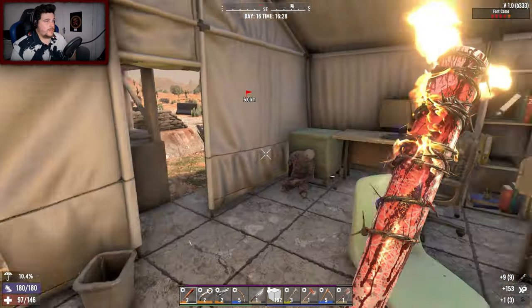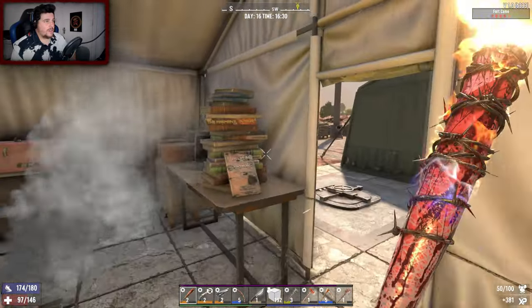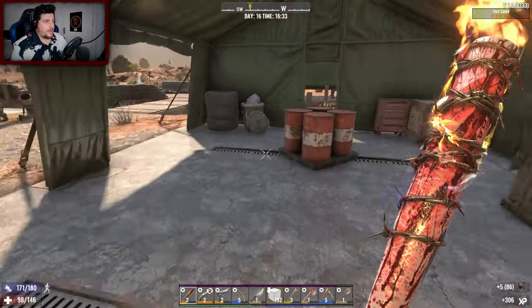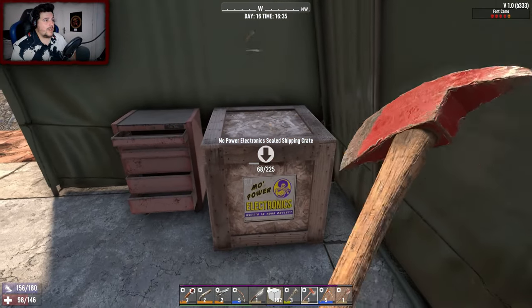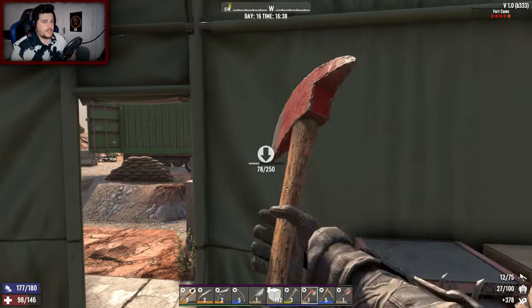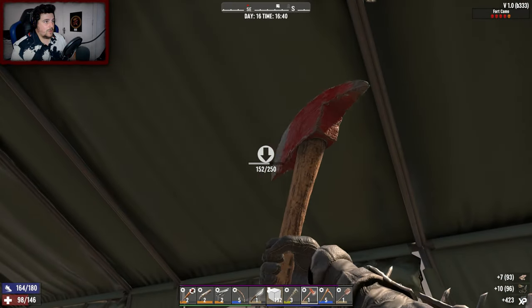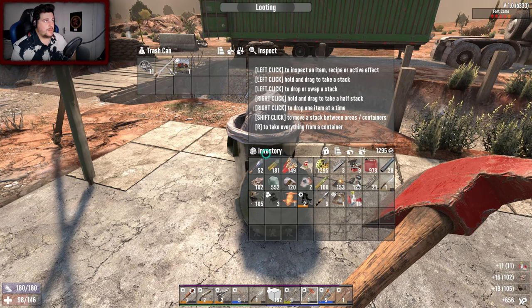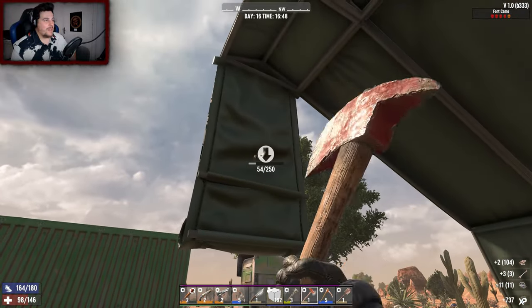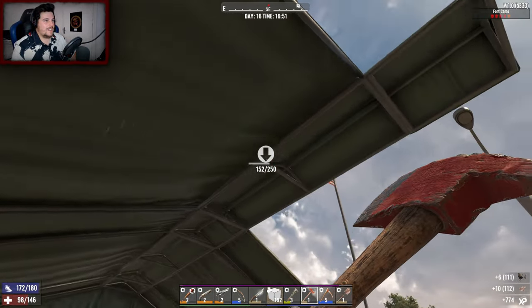Ammo pile with some iron arrowheads — arm it up, 50 out of 100. Some nails, don't want them. Let's break up this crate. Do I get cloth out of breaking these? I do — okay, not much but it's something. I need all the cloth I can get so I'm gonna break this tent down. A vehicle book in the rubbish pile! It just makes you want to look into those rubbish piles more often.